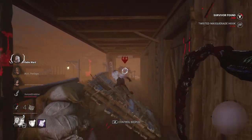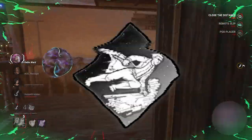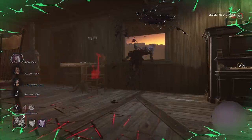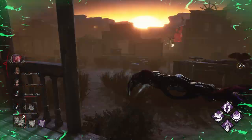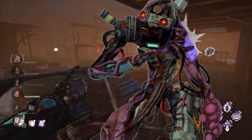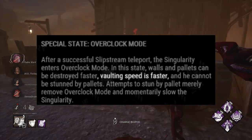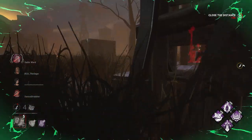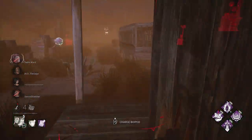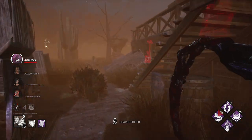Before we dive into the actual video, I need to go over the perks super quick. The four perks are: Bamboozle, Superior Anatomy, Dark Arrogance, and Fire Up. All of these perks do essentially the same thing — they increase vault speed, which we need here. And as another bonus, we're going to be playing Singularity, because Singularity is the best killer to utilize all of these perks — Singularity's power itself also stacks vault speed. So survivors are going to have a real fun time vaulting windows when I'm around. Hit the like button, subscribe, do the YouTuber things. Sit back, relax, and enjoy the video.